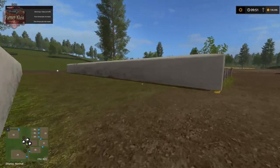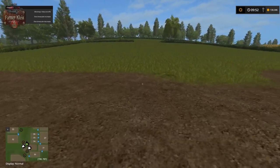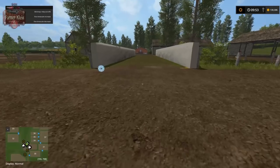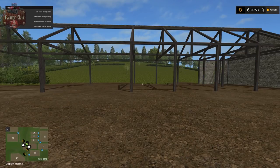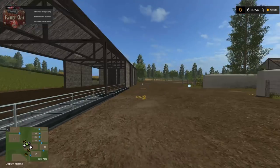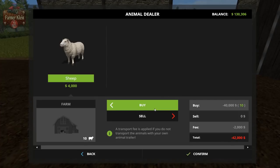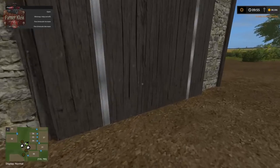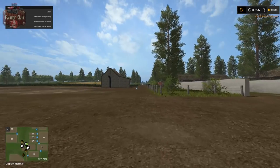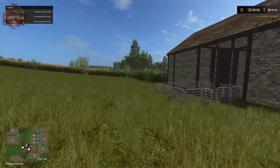To complete the cow area, we also have a silage bunker. Over here is the sheep area — this is the sheep hill. We could leave it as it is and not own any sheep, making use of this however we want. Or if we wanted sheep, we could just build it. Some trees populate in the back and a shed comes in. We've got a grass trough, water trough, the sheep delivery point, and a wool trigger. That's the sheep area.